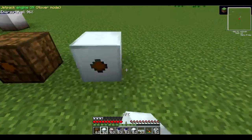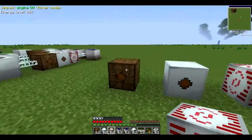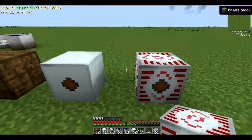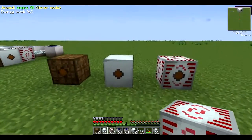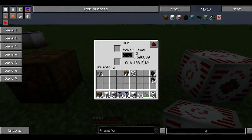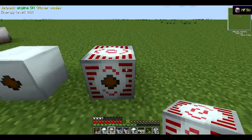I'll put them down here and MFSU down here. So as you can see, these are BatBoxes, this is a MFE and this is a MFSU. So what are they in general? Well, they are power storage units in that you can store power up to 40,000 for BatBoxes, up to 600,000 for MFEs and up to 10 million EUs for MFSUs.